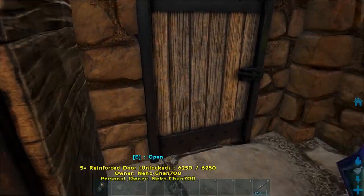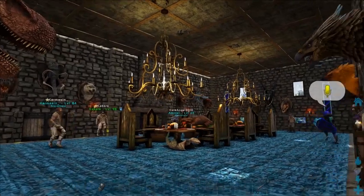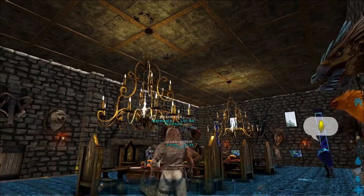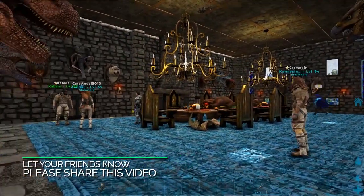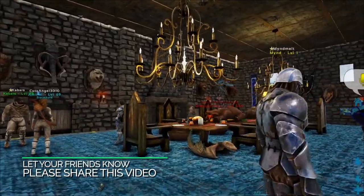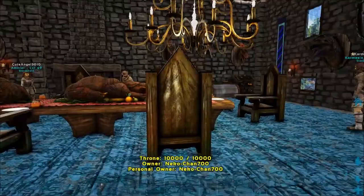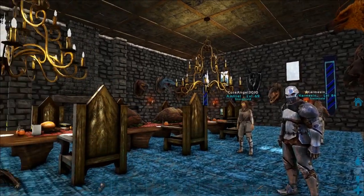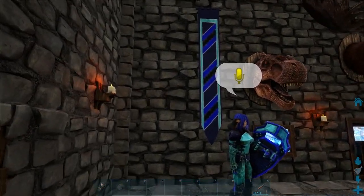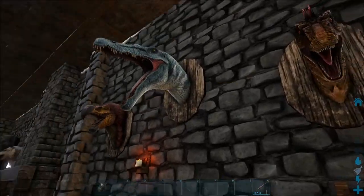Moving into the dining room — wow, look at those crazy chandeliers! Those are really cool, like from the Beast's Mansion in Beauty and the Beast. They're part of the landscaping mod. The table is actually three tables put together to look like one long table — and it actually looks normal-sized in this room. Someone in chat is lamenting all the dino heads on the walls. Wild Card really missed out not giving us more trophy options sooner.